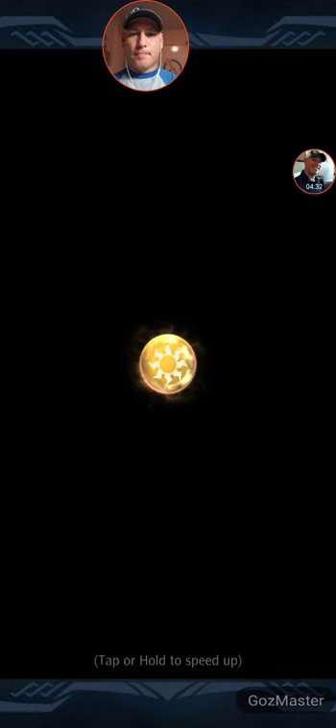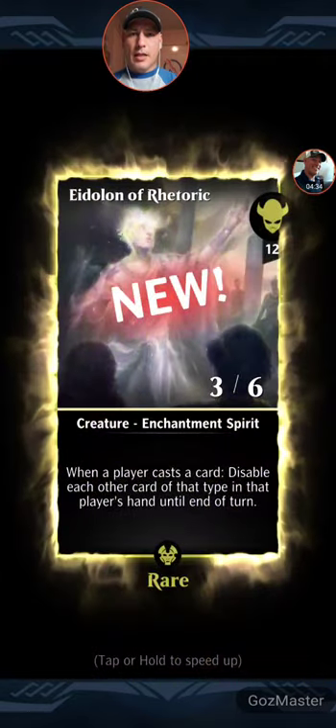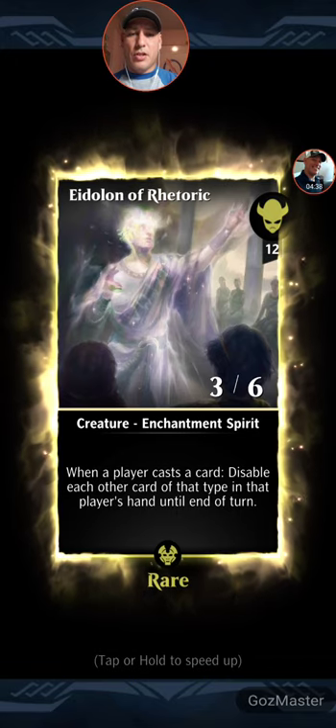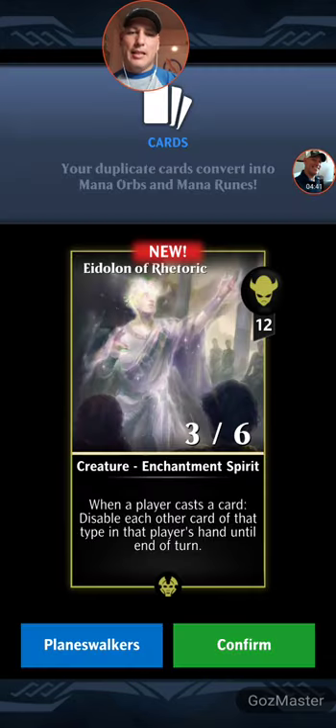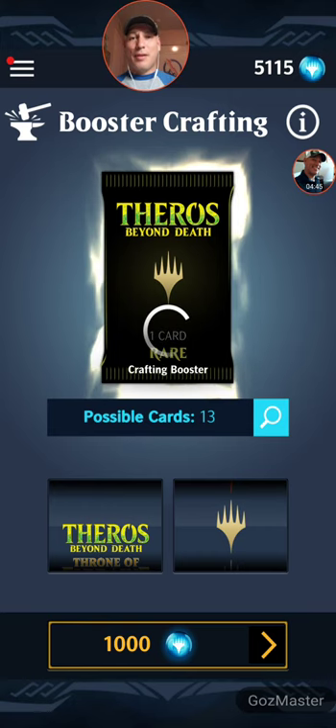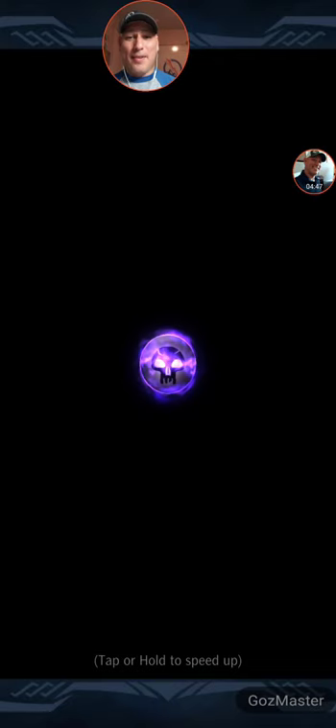All right, six more pulls here. Eight Alone of Rhetoric — when a player casts a card, disable each other card of that type within that player's hand. Not really rare. It's funny that the Ikoria creatures' commons are better than a lot of the rares in Theros Beyond Death.